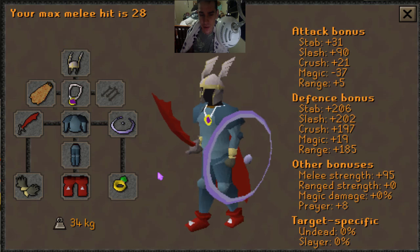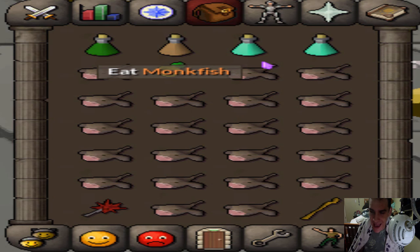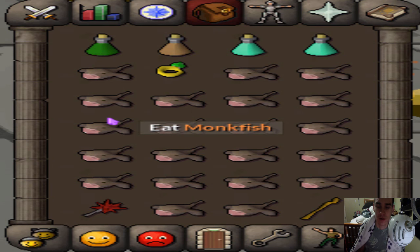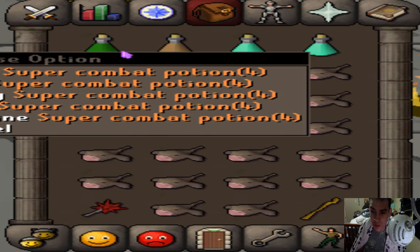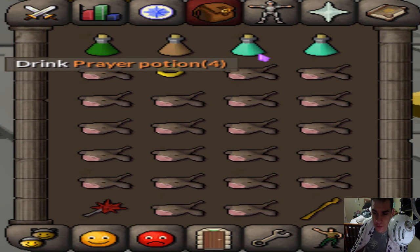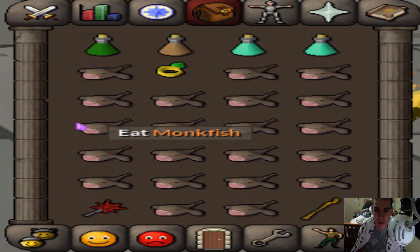The inventory setup is pretty much the same for either gear layout. Monkfish is good food. You want one super combat potion, one stamina potion for longer running distances, and at least one or two prayer potions — you can substitute some for food or a spec weapon. We recommend the dragon mace for a spec weapon because it's more accurate on wyverns and hits harder; I often hit 50s in a row with it.